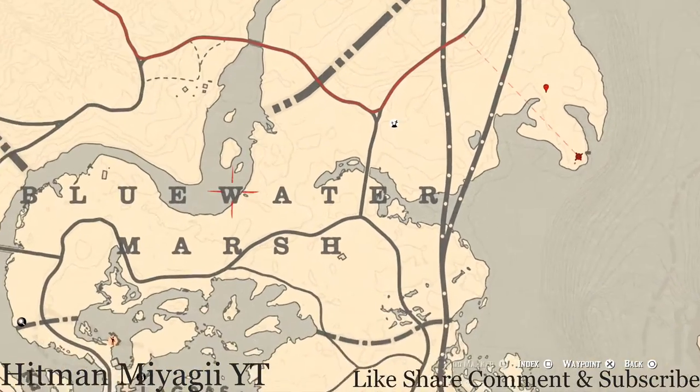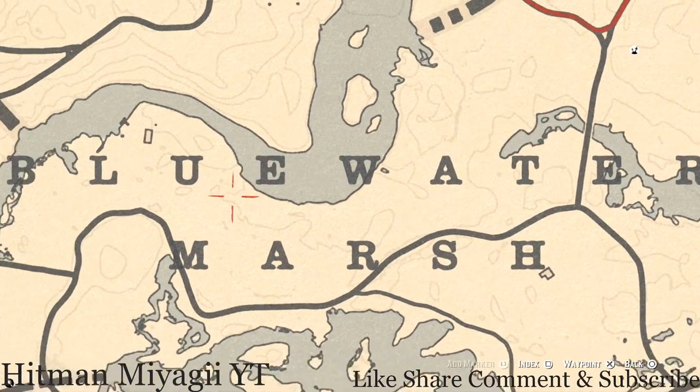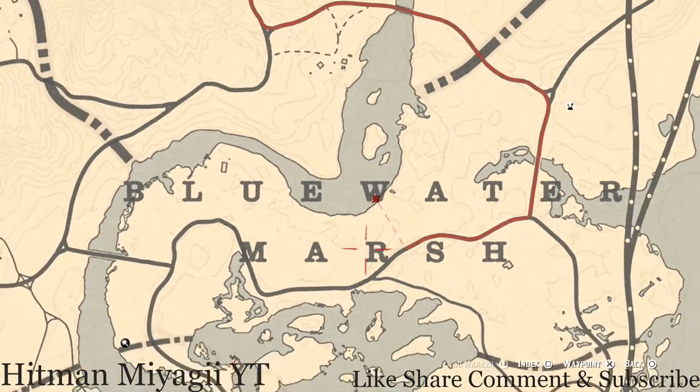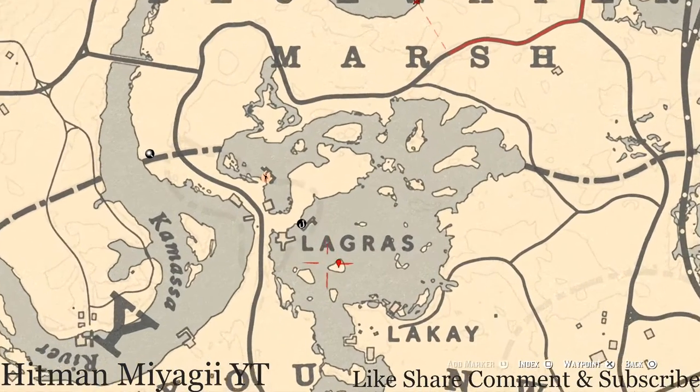Over to the left a little bit, by this body of blue water, right along the shoreline there's a boat. Go on that boat and go through the door. When you go through the door, look to your left and find the sink. Right next to that sink you guys will get a family heirloom — the Ivory Cane.